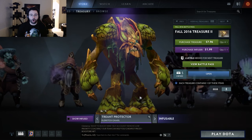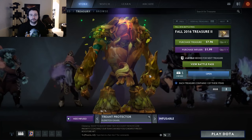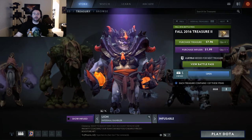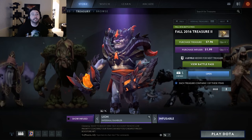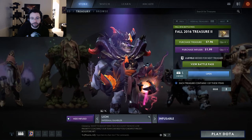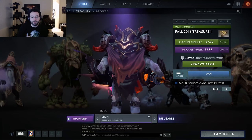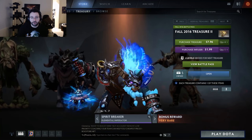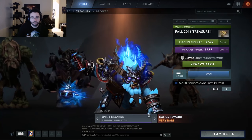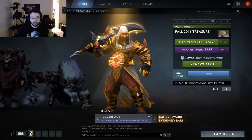And Treant Protector has Eldritch Gnarl — he's hideous, look at that disgusting face. And the final one we're going to get no matter what is Lion's Infernal Rambler — oh yeah, look at that finger, that's good stuff. And then we have a very rare Spirit Breaker set, and the ultra extremely rare is a Juggernaut set called Pilgrimage of the Blade.